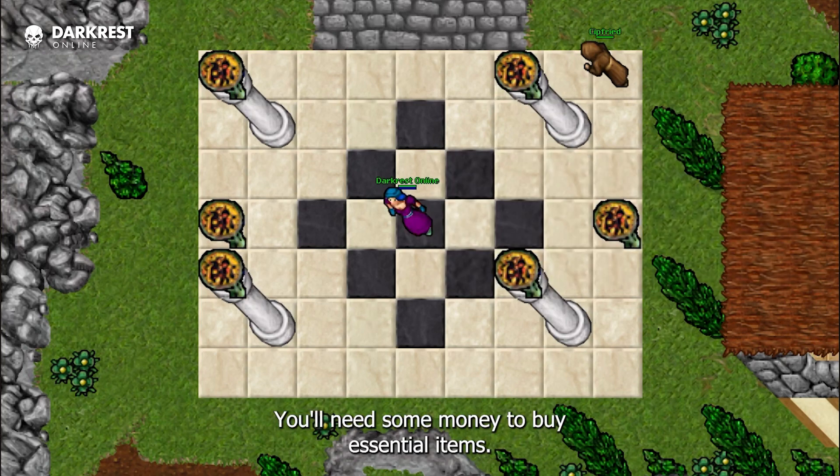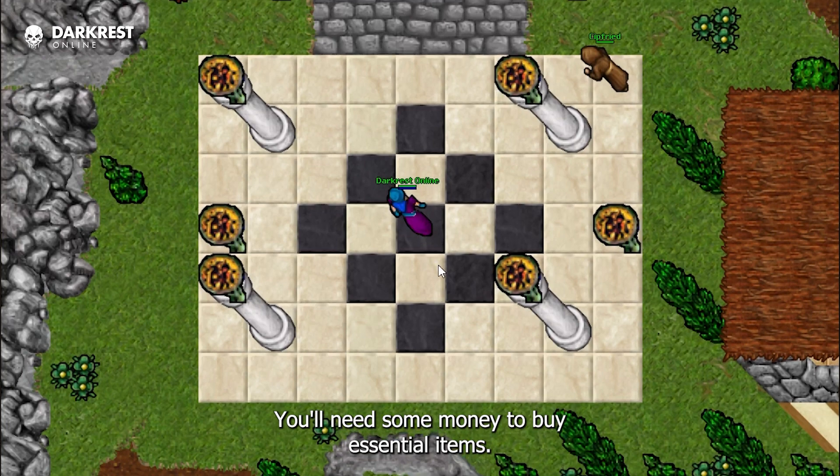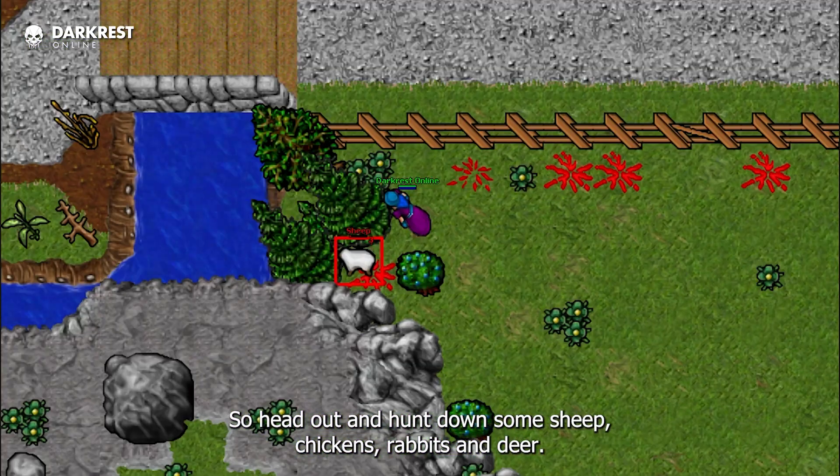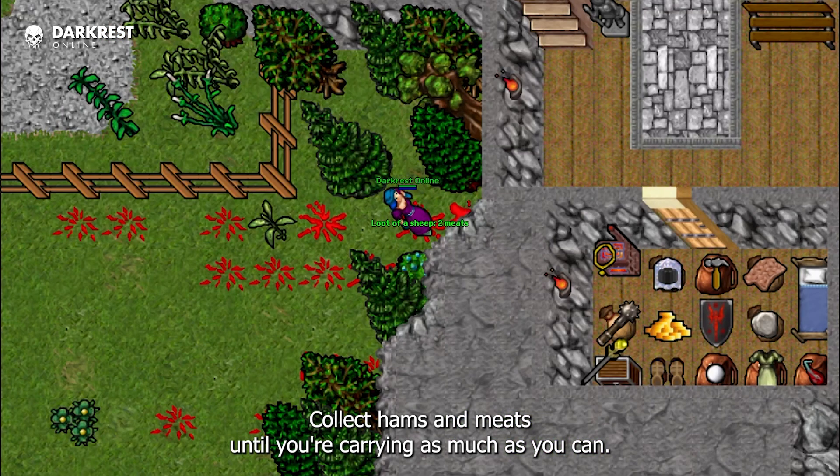First things first, you'll need some money to buy essential items. Head out and hunt down some sheep, chickens, rabbits, and deer. Collect hams and meats until you're carrying as much as you can.